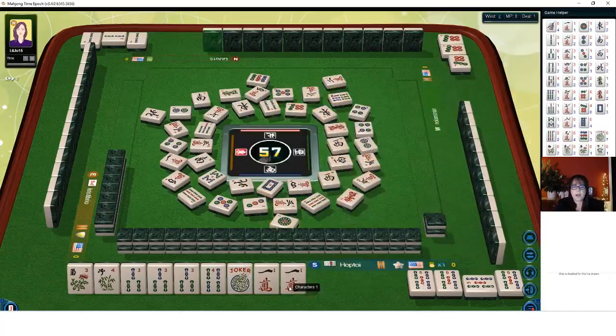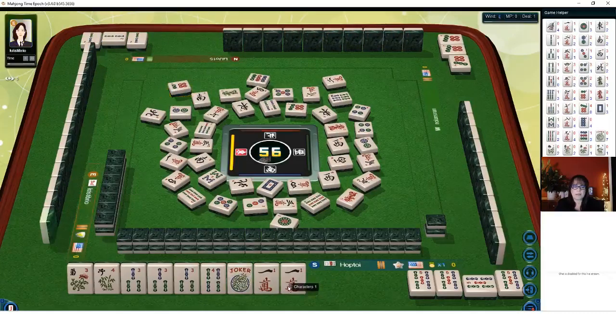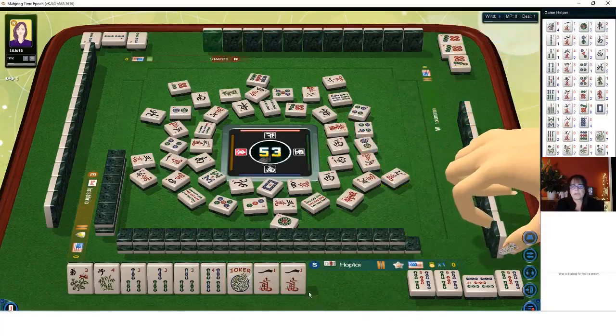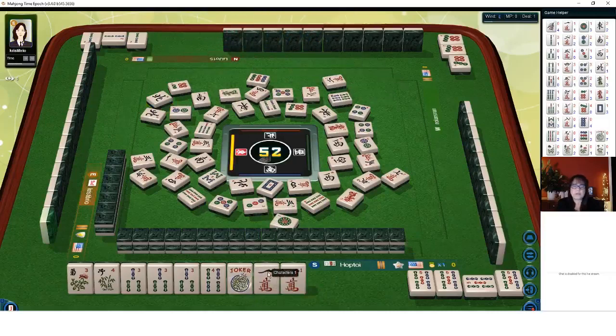One dot. Six dots. Five characters. Three crack — one, three, three, five. One, three, three, five. Let's stick with it. Three characters — either way we're going to need jokers. That's the fourth three crack out. Seven characters — either way, we were going to need jokers. We could have played that second hand down, but I already threw the one crack and there were three three-cracks out.